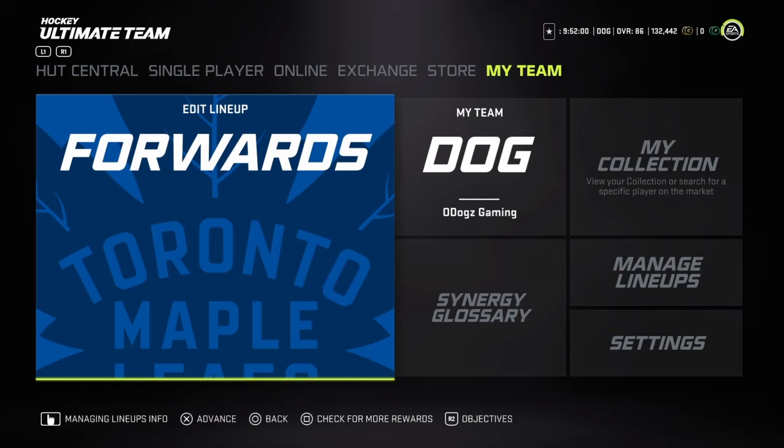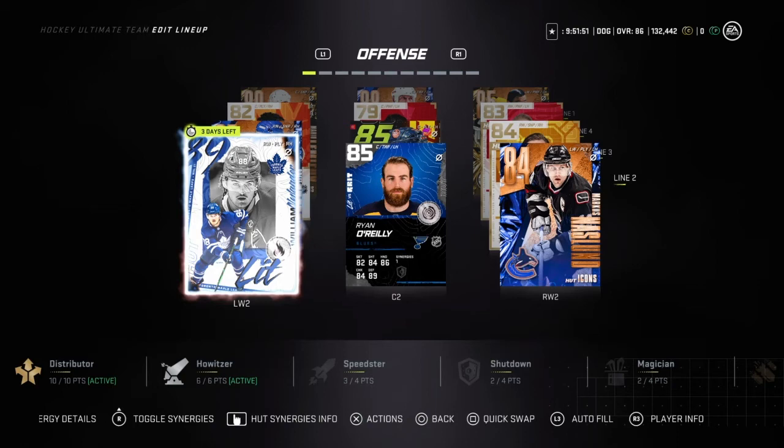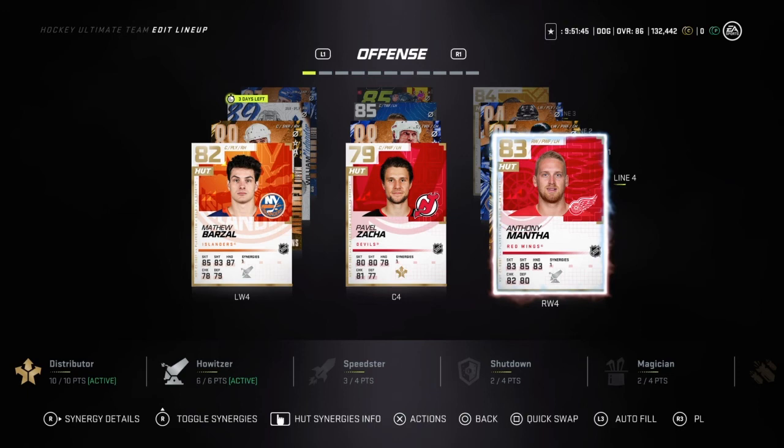First line we have Lemieux, Messier, Busick. Second line we got Naslin, O'Reilly, and Nylander. Third line we got Brett Hall, McDavid, and Pashanak. Fourth line Mantha, Zaka, and Berzel. On defense we got Latane and Heiskanen, Ekman, Larson, and Hamilton, then Buquist and Riley.